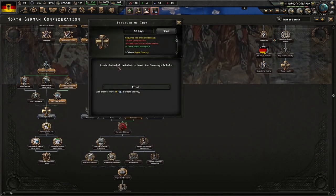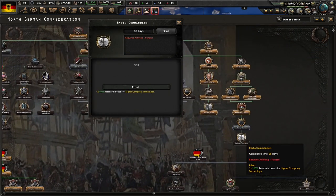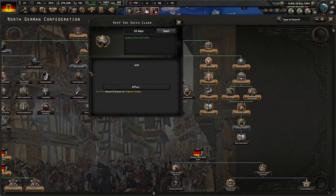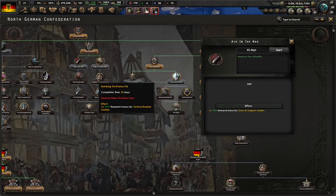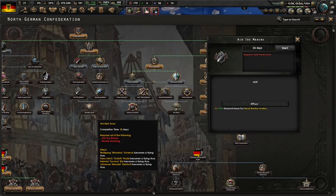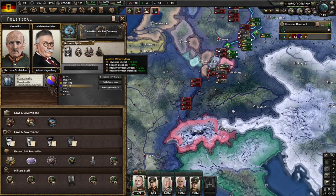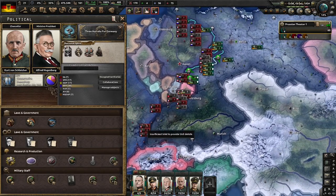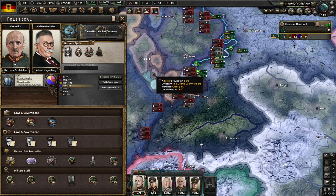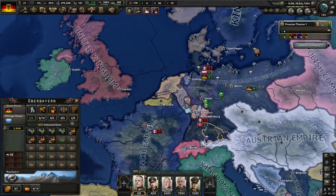The Strength of Iron: iron is the fuel of the industrial beast, and Germany is full of it. I might want to go back and redo some things, because we're not really ready yet. We're probably going to need to build ourselves up a little bit more before we do anything like that. So I think I might end it here. If you enjoyed the video, leave a like, subscribe if you're new, check out my Discord link in the description. That's what else we can do with the Gates of Versailles mod. Thanks for watching - have a great rest of your day.